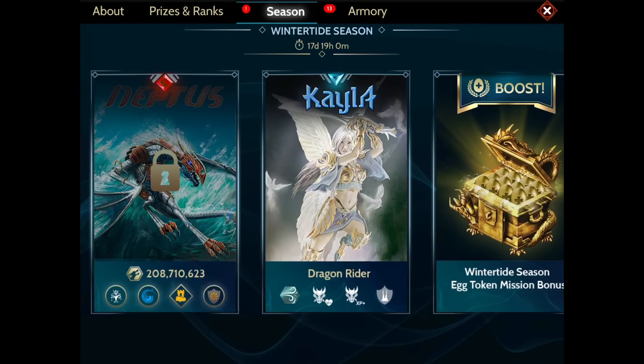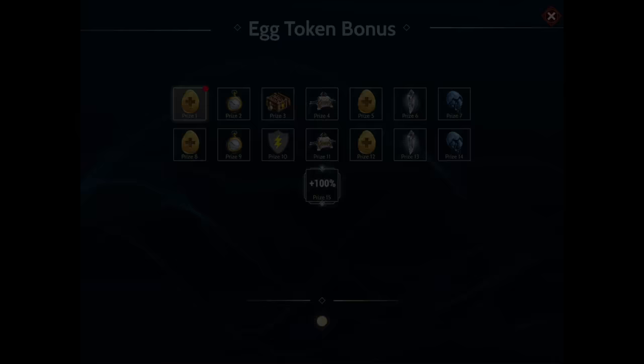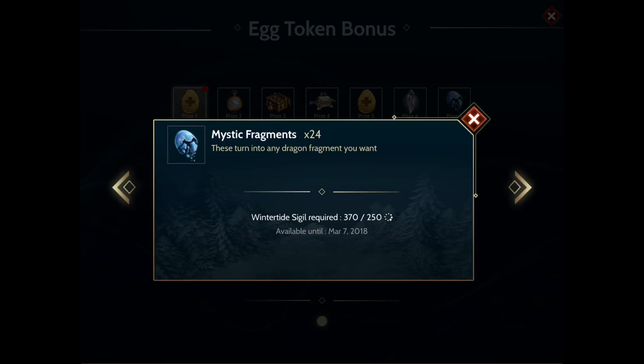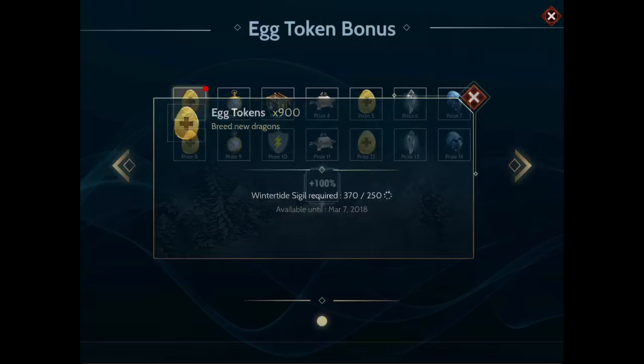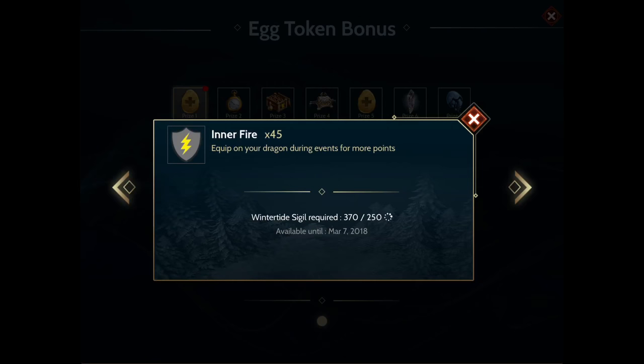The first tile I'd really like to discuss is the boost tile. Within this tile, you're going to be able to gain a bunch of extra little goodies. But the particular one I want to talk about is your winter mission bonus. This is going to give you double the amount of egg tokens whenever you do your missions, just like if you had an elite account, and yes, it does double even with the elite. I wouldn't go for this especially so late in the event, because it doubles it for the entire season. This is one of those tiles you really want to gain all the prizes out of within the first month of a season. Otherwise, I don't know that it's really worth your time and your sigils. But it is definitely something worth going for because you get some amazing prizes.